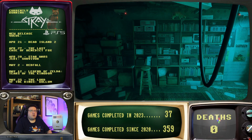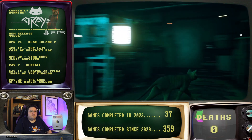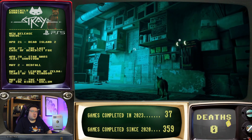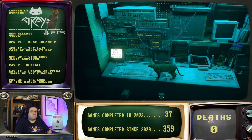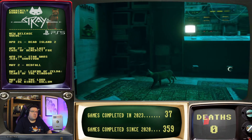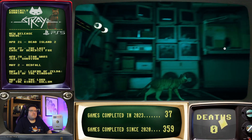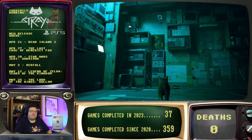All right, I guess we need to start looking. Here's one. All right. Are they in different parts of the apartment, maybe? I don't see any more in here. Can I even get out of this room? Oh, there's one. There's one.